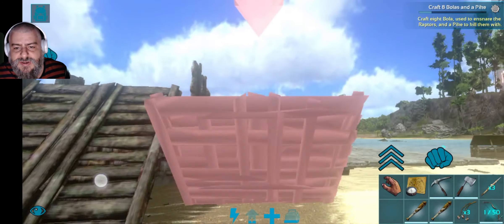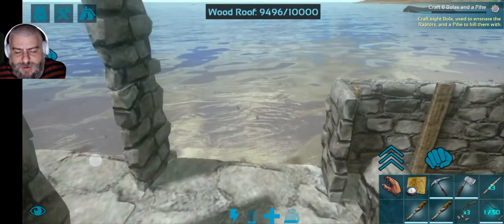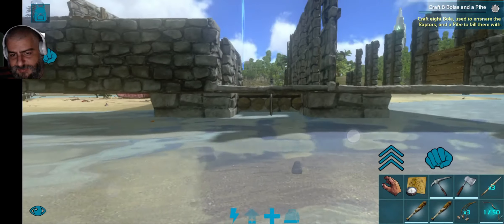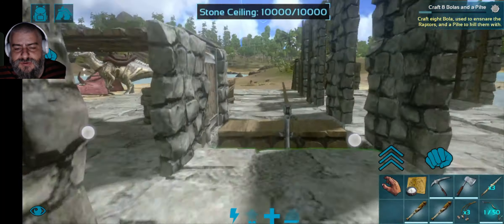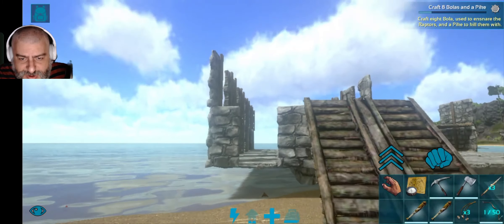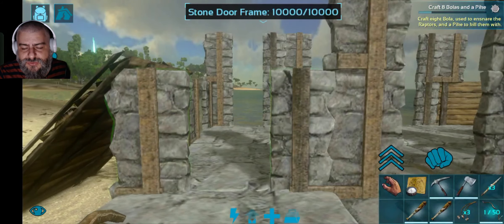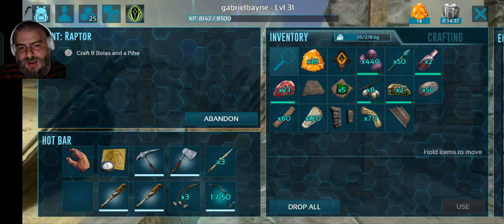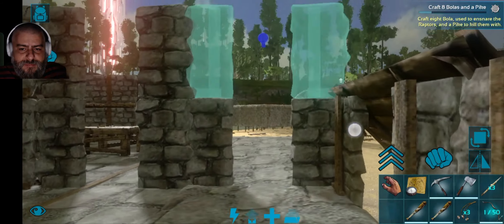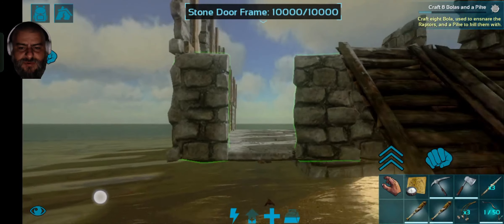I placed one ramp here and one on the other side, but for some reason I cannot do it when I'm on the shore. I'm going to be able to do it while I'm at sea. It works on this side just because I'm a little bit on the water. So I've created two ramps, I'm going to create two more, and obviously after we create those ramps we're going to need to complete the trap — extremely important to have the trap completed.